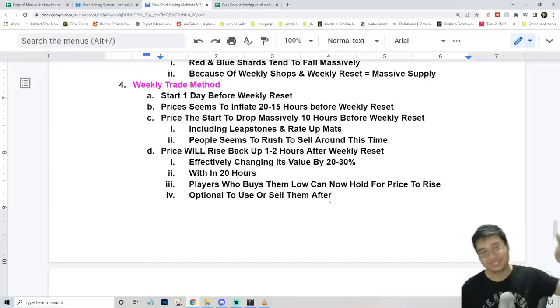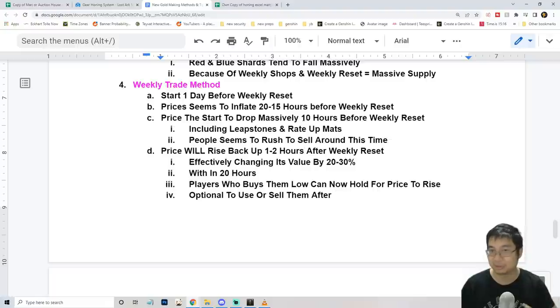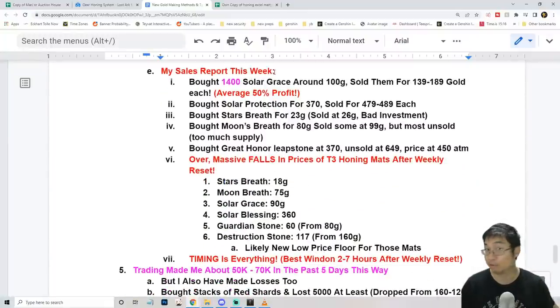The price of honing items will rise massively after one to two hours of the weekly reset. You want to catch the window about five to ten hours before the weekly reset, and also one to two hours after the Thursday weekly reset — this is when the price drops massively. Based on my observations and sales, I bought about 1,400 solar grays for about 100 gold each, then sold them at the peak — ranging from 139 to 189 gold — making about 50% profit. Just this alone made me about 70,000 gold trading this way weekly.